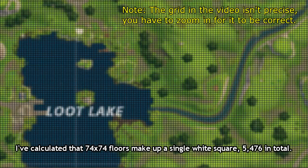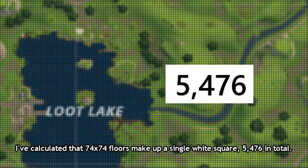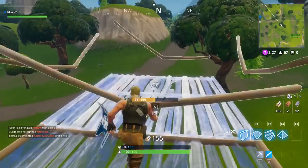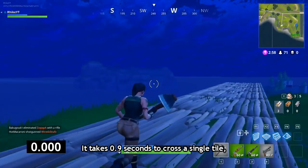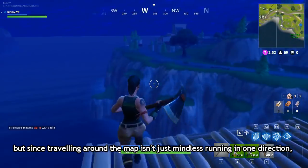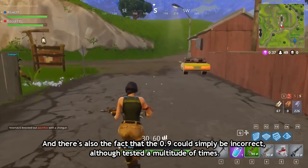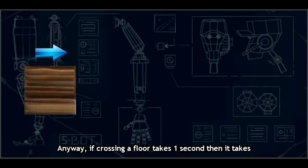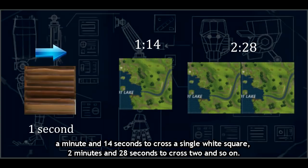I've calculated that 74 by 74 floors make up a single wide square — 5,476 in total. Now that we have a proper length measurement, which I'll call the floor system, let's also measure it in time. It takes 0.9 seconds to cross a single tile, but since traveling around the map isn't just mindless running in one direction, let's round that up to one second. The 0.9 could simply be incorrect anyway — all tests were run a multitude of times. So if crossing a floor takes one second, it takes 1 minute and 14 seconds to cross a single wide square, and 2 minutes and 28 seconds to cross two.